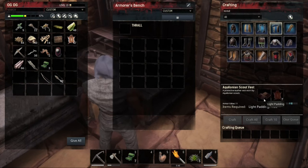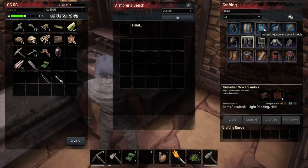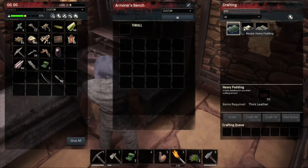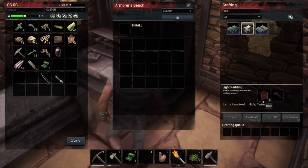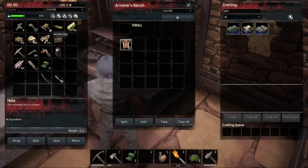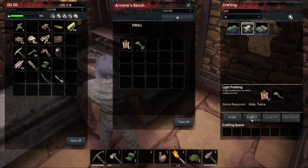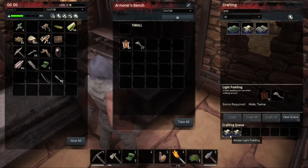Two, three, four, five, six - let's make five light padded, medium light. Oh I see, we need twine - we've got all that? It requires hide and twine - we have twine and we have hide. Oh I see, it has to go in here - there we go, let's craft seven of these. Oh, this is going to take a little bit - alright.